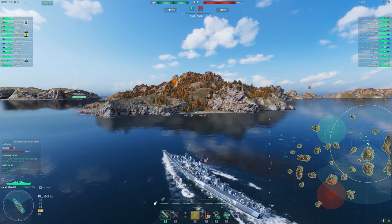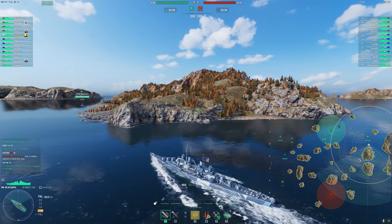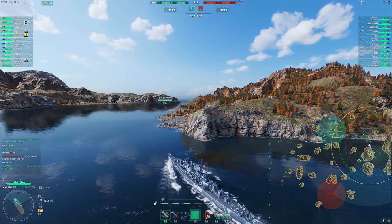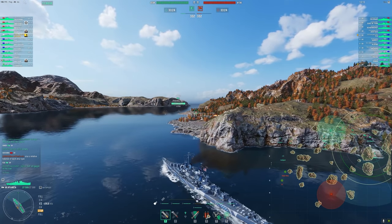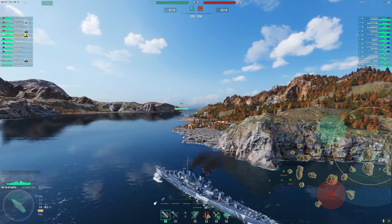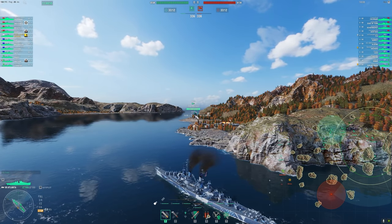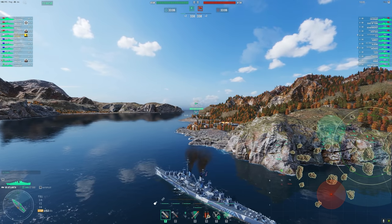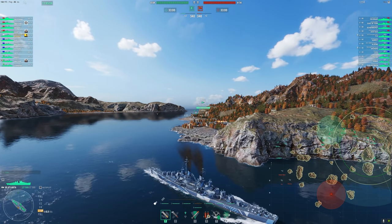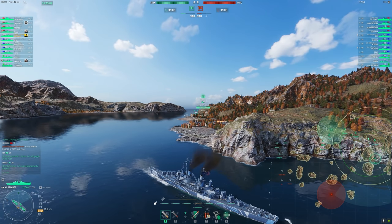A lot of the stuff I'm going to talk about will apply to most light cruisers in the game, but most of those other ones will be able to play more open water a little bit easier. If you're looking for a more open water style on how to play a light cruiser, go look at my Wooster video. Light cruisers love islands, so I just went to the side of the map I spawned at, trying to use an island to cover myself while I arc shells over onto the enemy. That's basic positioning for a light cruiser.